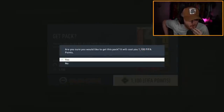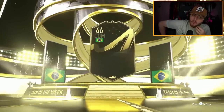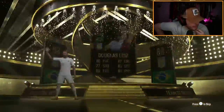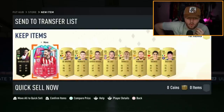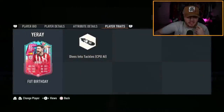We have another 84-plus Elite Pack from the store. An inform walks out — Ukraine? No, Brazil this time. Douglas Luiz, 88 rated — we'll take that. 88-rated informs are really good, good fodder. What else is in there? Foot Birthday De Bruyne, Verratti — that's not a terrible pack for 1,000 FIFA points.